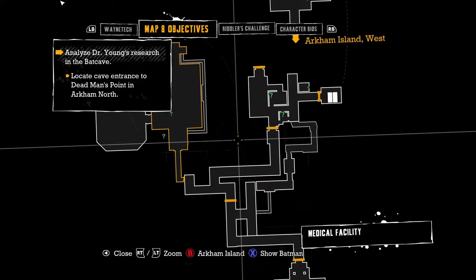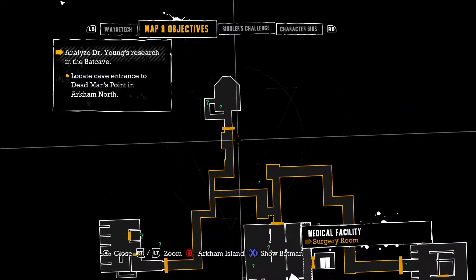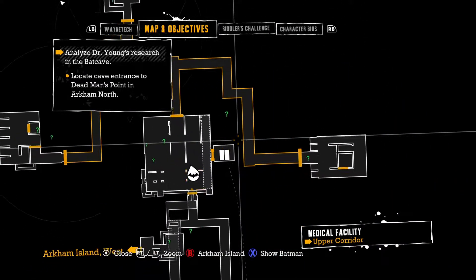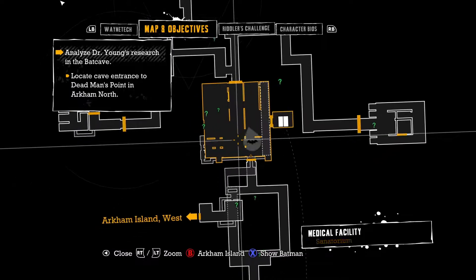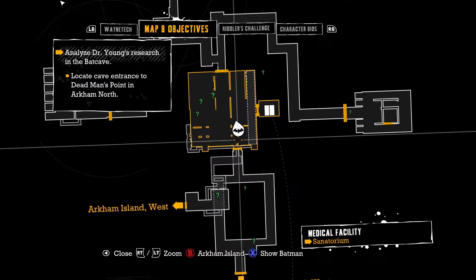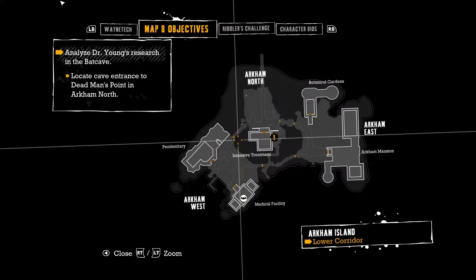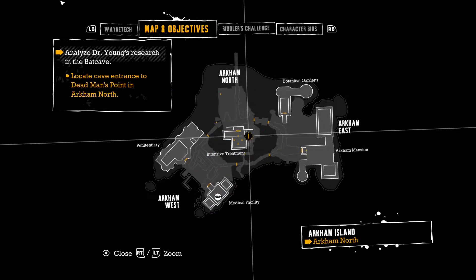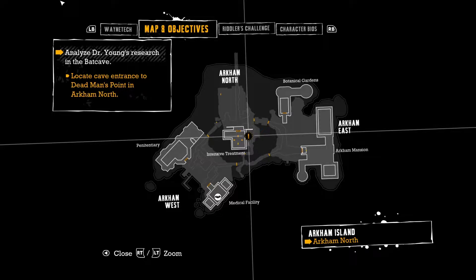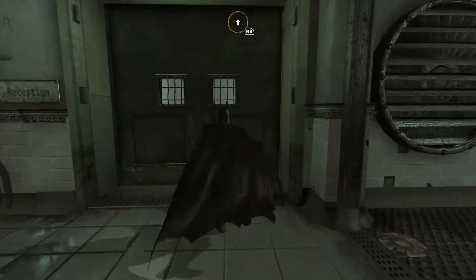This is so confusing. Where is there like an objective marker that I'm supposed to go to? It says in the Bat Cave, Arkham North. I don't think I'm in Arkham North — no I'm not. I'm in the medical facility. I'm definitely in the wrong location, so let's go ahead and get back out.